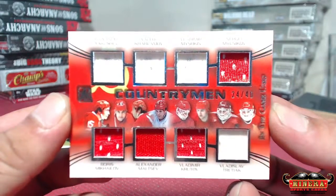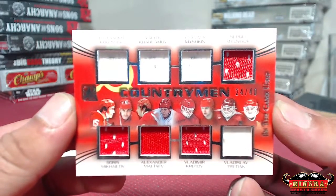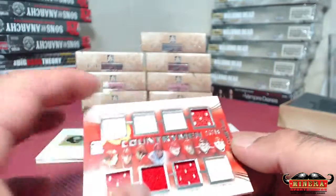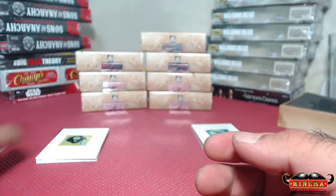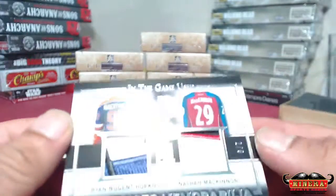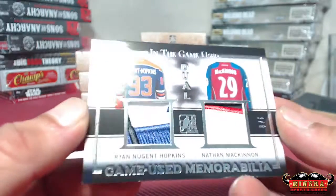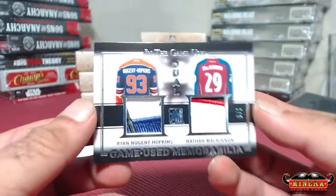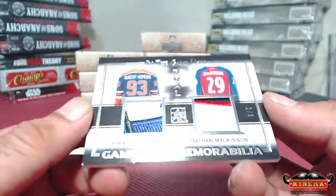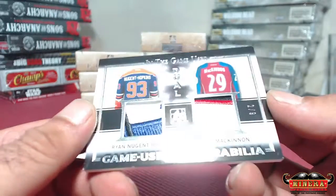All Russians! Two of nine — Ryan Nugent-Hopkins and Nathan MacKinnon. That's actually purple that you see on RNH, it's not blue as it looks on the screen. So three color, three color — very nice, two of nine.